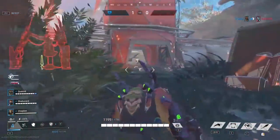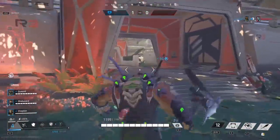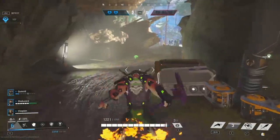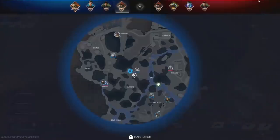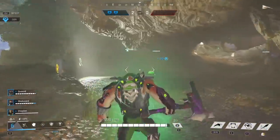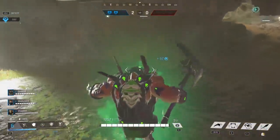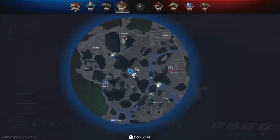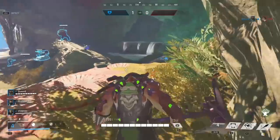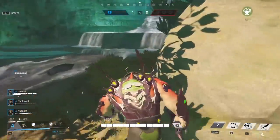When playing, make sure to use your environment. There are damage, health, and stealth plants across the map that you can activate by damaging them, and they can greatly help you in and outside of fights. In a fight, you can use damage plants to hurt enemies who get too close, stealth plants to make a sneaky play or escape, and health plants whenever you need a little bit of healing.